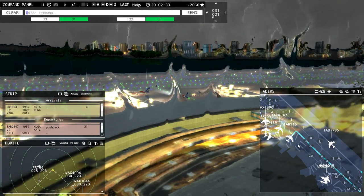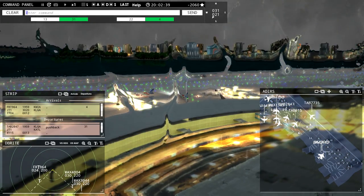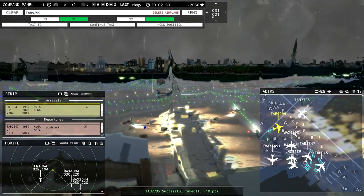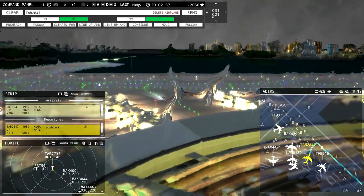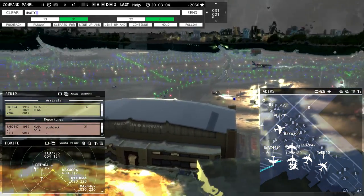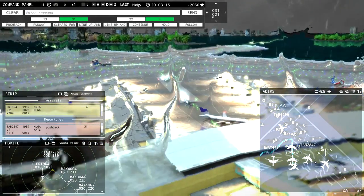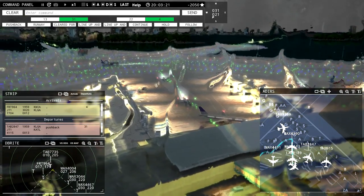Leslie 9-0-1-5, runway 3-1, taxi via Bravo. Runway 3-1 taxi via Bravo, Leslie 9-0-1-5. He's going to taxi via Bravo now — nice. Leslie 9-2-9-0-0, taxi to terminal. Feel There Niner-6-4, runway 4 cleared to land. Magic 4-0-0-4, runway 3-1 cleared to land. Magic 4-4-9-1 continue taxi. Magic 4-3-9-0 continue taxi. Latitude 2-1-8-9 continue taxi. All the planes are starting to move.